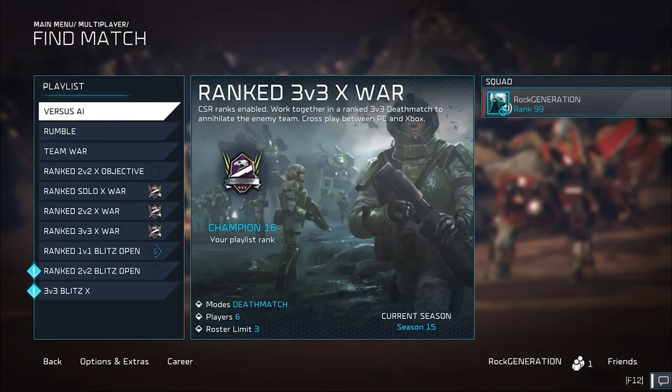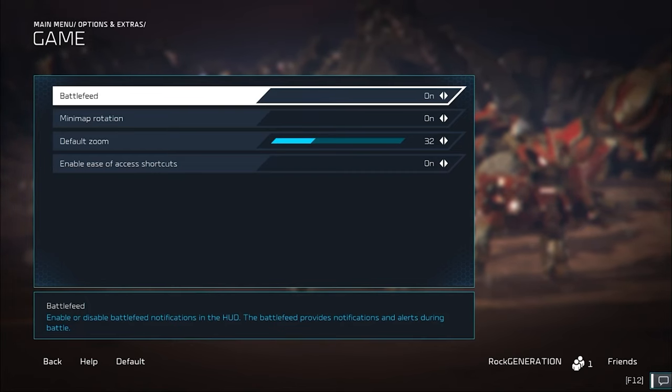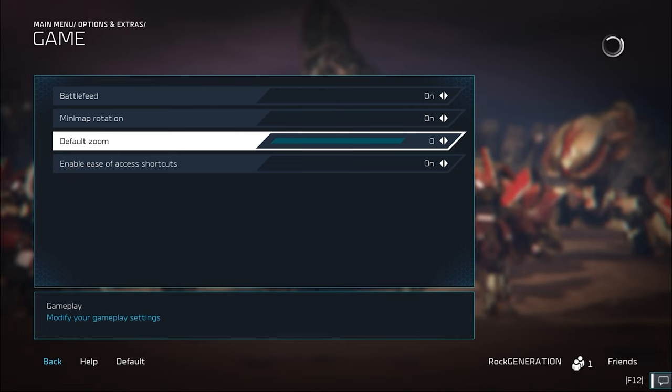Starting off, head over to Options > Extras, go to the game tab, and make sure you have the default zoom set to zero. This will make sure that when you spawn in, you're zoomed out as much as possible, and you don't have to do this manually every game so you can see as many units as possible.